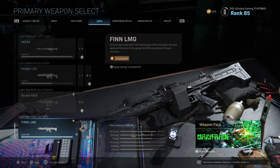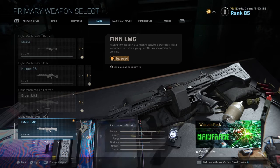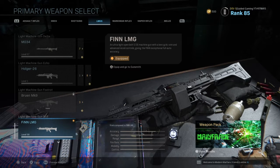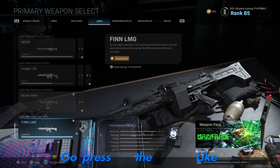To unlock the Finn LMG you're going to need 1 melee kill in 7 different matches. You're going to have to go in and out of 7 different matches because the kills do not stack, so it's going to take you a little bit longer to go in and out from each match.